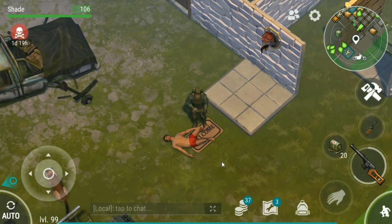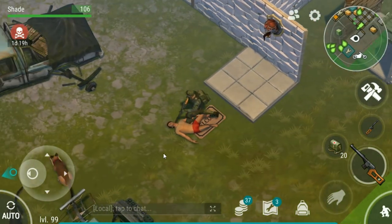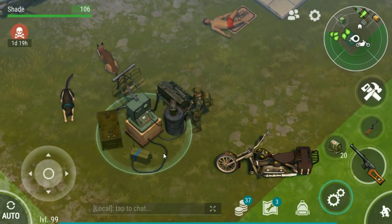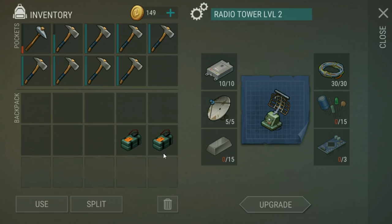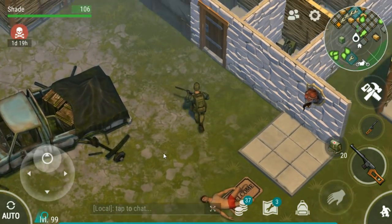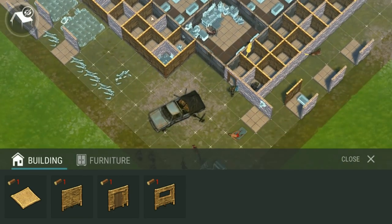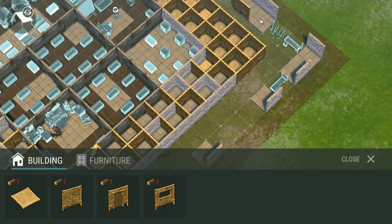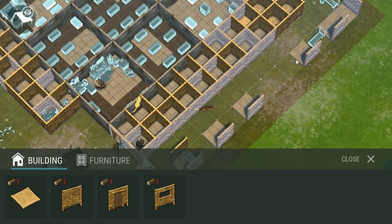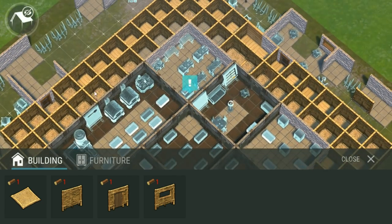What's up everybody, welcome back to Last Day on Earth Survival. I'm here on the pay-to-play account — well, it's not really pay-to-play, it's just the account that I've put money into but not all the time. Anyway, back on this account and I've been raided. I just wanted to show you all quickly what I'm doing to my base. After all my walls got destroyed, I took out the foundations that had no walls on them and I've begun work shrinking my base down to this centre area.